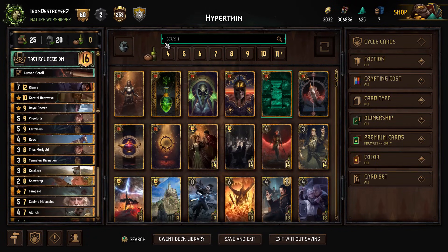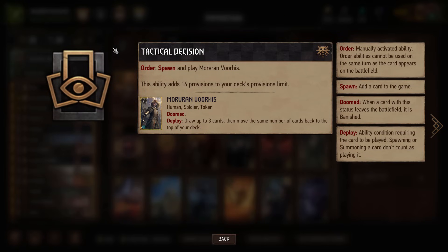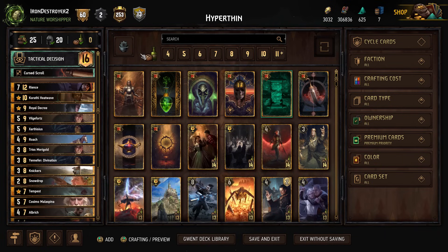As far as the deck in general, Rience Hyperthin — it's pretty simple. Well, in theory it's simple. Executing it can be difficult. But we're playing Tactical Decision, also getting a provision buff, so let's really try out some buffs to see if this deck is still viable. I am skeptical, but we'll see.